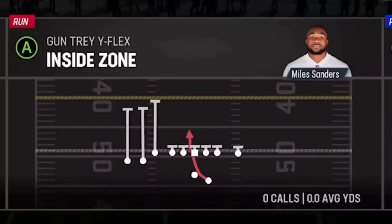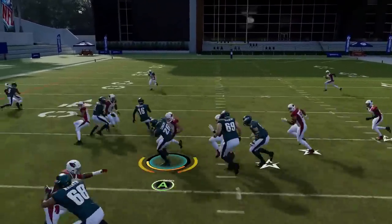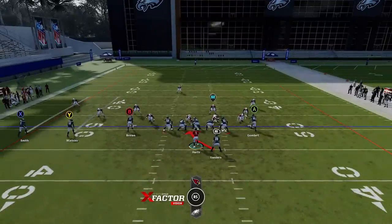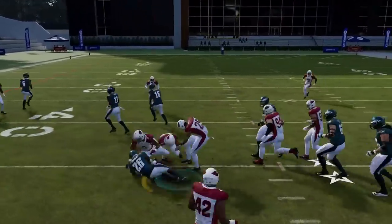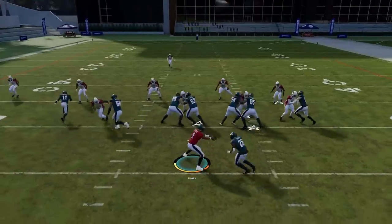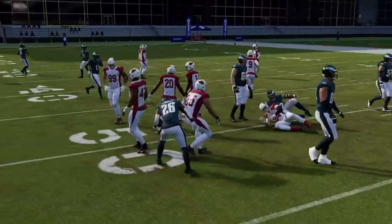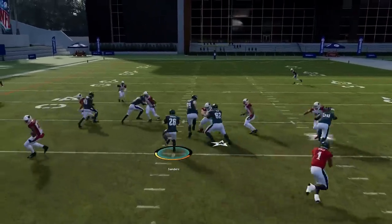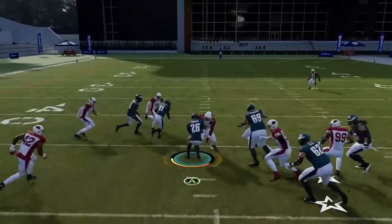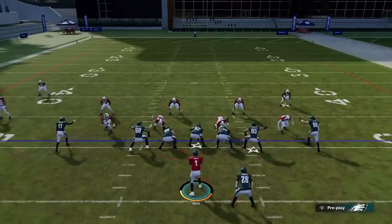Next up, out of the Trade Wide Flex, we have the Inside Zone — the best run play in the formation. You get a lot of opportunities whether it's man or zone. The receiver typically takes out the linebacker. In man coverage the linebacker spreads out wide, giving you a lane. If he's in the lane, a lot of times the receiver will come in and take him out of the play. You really just want to make sure that wherever that linebacker is, the receiver has a clear path to him — that's what creates your running space.